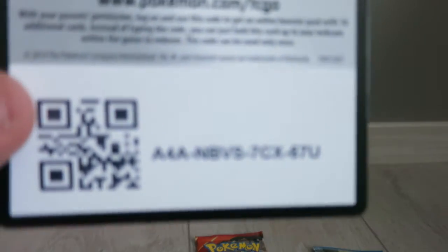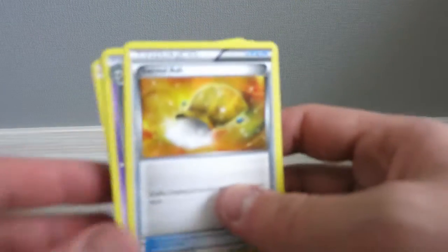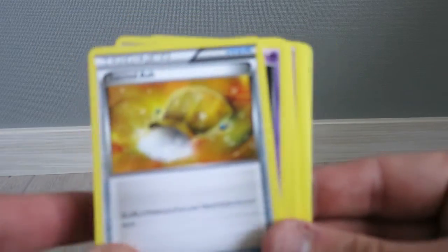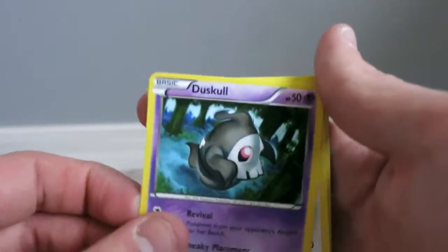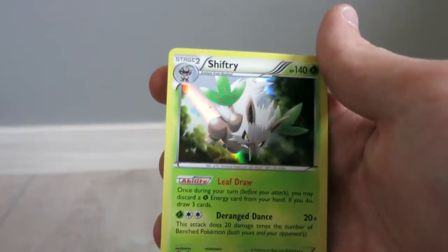Here is the code card. Okay, there's a Sacred Ash or something, a Dusclops, an Ultra Ball, a Goomy, a Roselia, a Feebas, a Fletchling, and a Shiftry. Okay, we're starting pretty well - could have been worse.